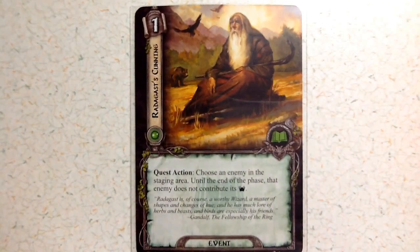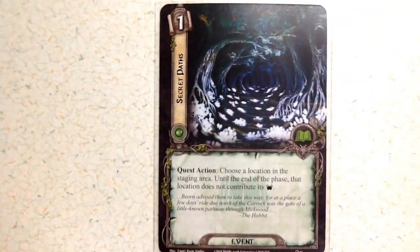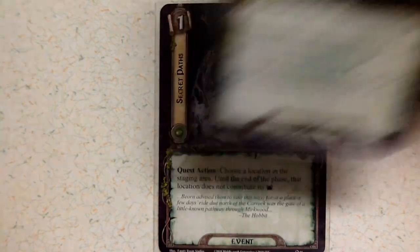Now let's look at the events. There are twelve events, meaning the Lore deck specializes in events — more than anything else. The first, Radagast's Cunning, costs one: quest action, choose an enemy in the staging area; until the end of the phase that enemy does not contribute its threat value. You have two of these. Then we've got Secret Paths at cost one: quest action, choose a location in the staging area; until the end of the phase that location does not contribute its threat. It's the location version of Radagast's Cunning, and you have two of those as well.